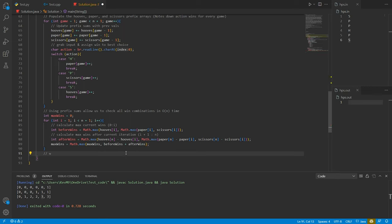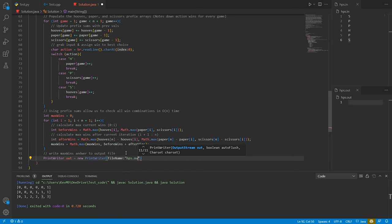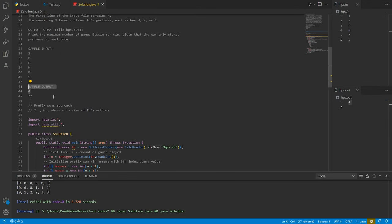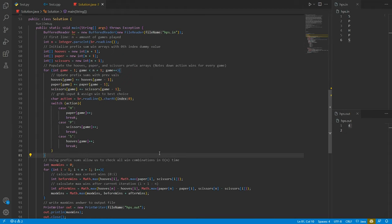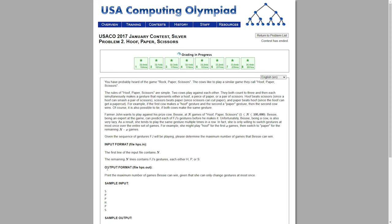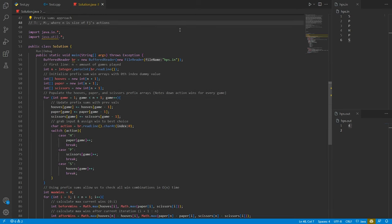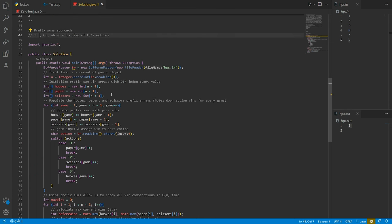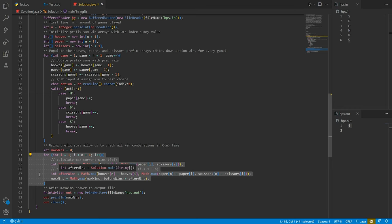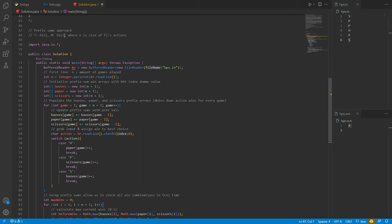After the loop, we write max wins to the output file hps.out. Running this gives four, which satisfies the sample output. We submit on the website using Java — it passed all test cases! The time and memory complexity: initializing prefix sums is O(N), iterating through each game is O(N), and calculating maxes is O(N). Memory is also O(N) because we use three prefix sum arrays of size N+1. Time and memory complexity is O(N) where N is the size of FJ's actions. That concludes the Java solution.